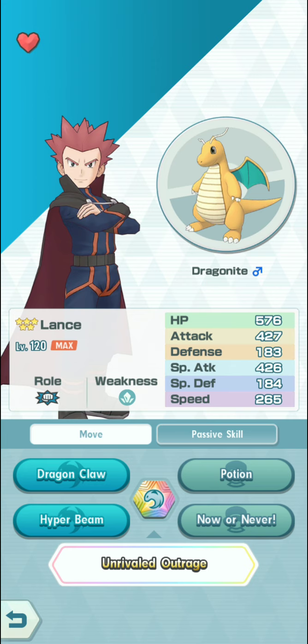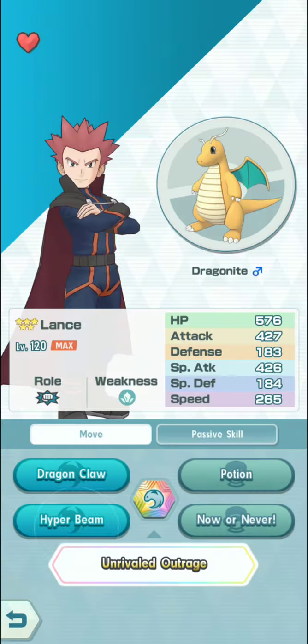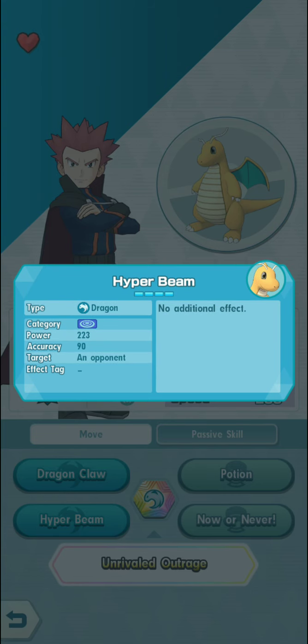The base damage for Dragon Call is 50, and at max it's 60. Hyper Beam is 223 and at max is 267. The Sync ability is 250 and at max is 300.